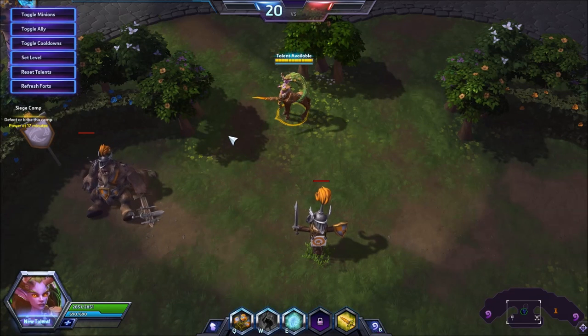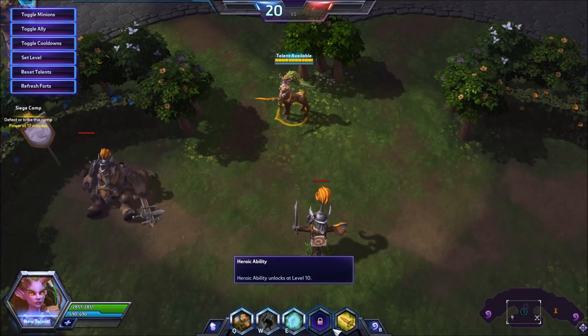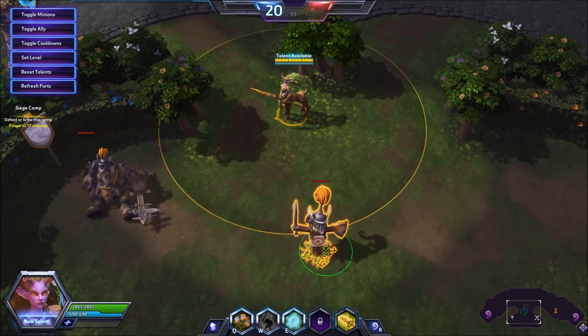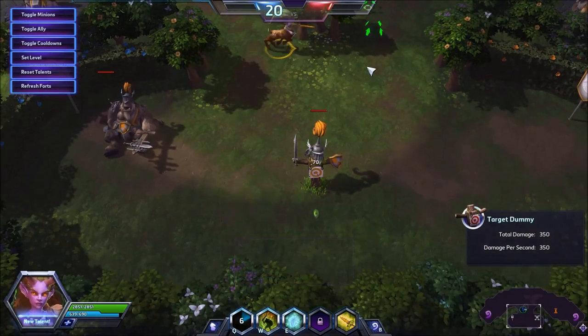The first thing I want to go over is her abilities and most importantly her trait. Her trait is Nature's Toxin. Your basic attacks and damaging abilities poison the target, dealing 70 damage a second for 3 seconds. Every additional application increases duration by 3 seconds, up to a maximum of 9 seconds. This means it will take 70 damage a second for 3 seconds on any damage. As I'll show you here, it's indicated by a little leaf under the target.